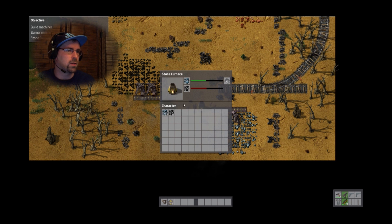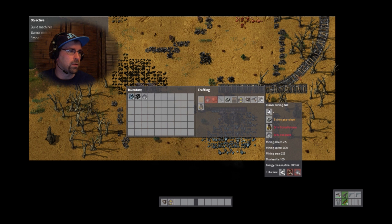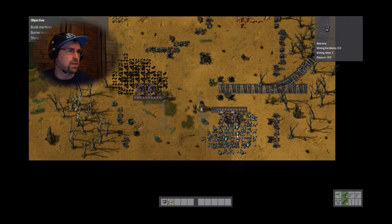So first thing we're going to do is we're going to grab the iron plates. We're going to find out what I need here — burner drill. I can do that. I need stone furnaces.